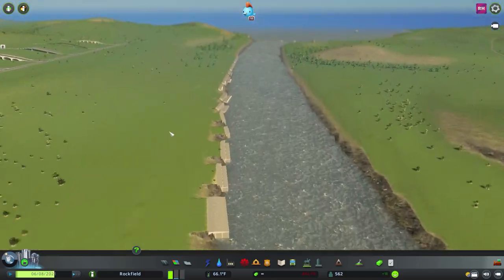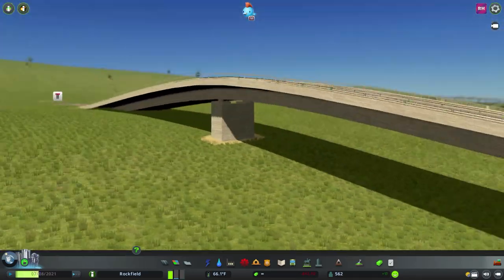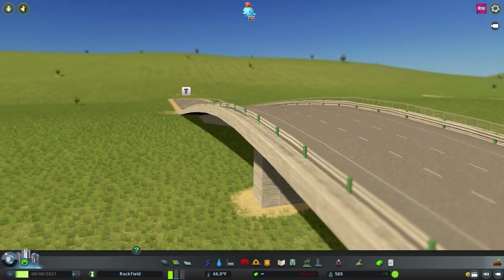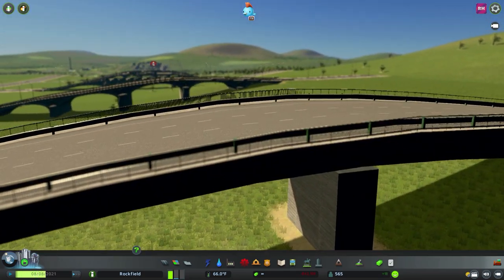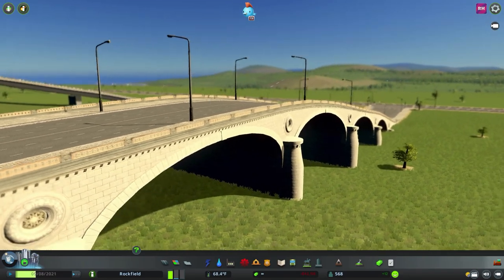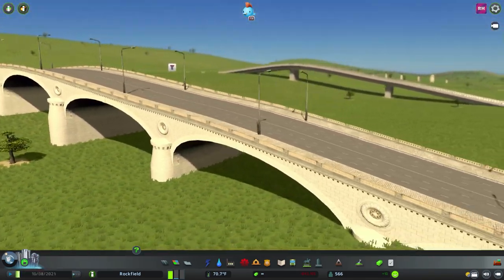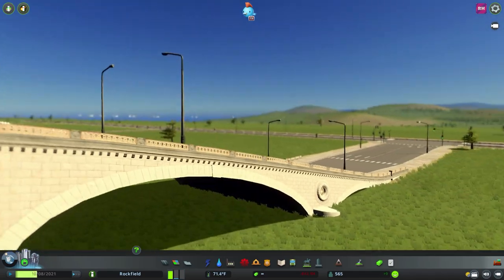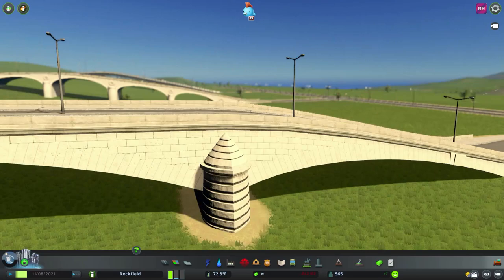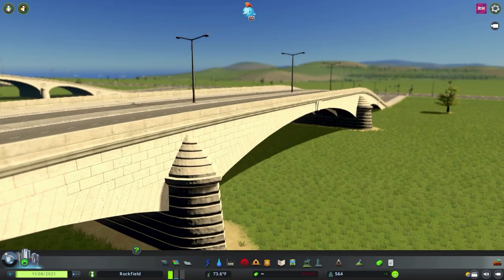Moving on to the bridges in this pack, which are probably the main thing you'd be after. Starting with this one — it's slightly different to the original bridges, with a three-lane road and a railing at the side for pedestrians. We've also got a freeway bridge. This next one I really like — it reminds me of a bridge quite local to me. I love the artwork and brickwork on the side, very European looking.